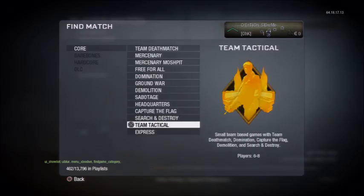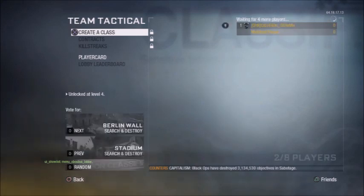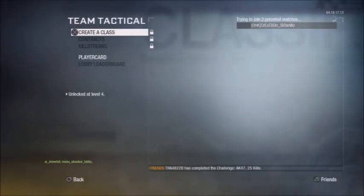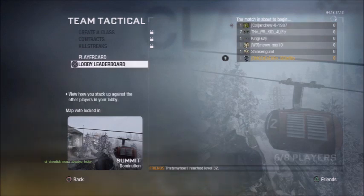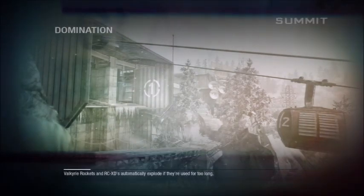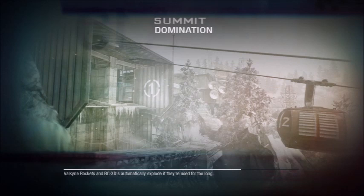You're going to want to go to Core and go to Team Tactical. It might be a little hard to find a game because there might not be a lot of people playing Team Tac anymore — most people in Team Tac now are just there for the glitch. A lot of people say it has to be Domination or Demolition, but this glitch works with any game mode. It does work with Search and Destroy, but that's probably not the best because you can only die once per round, and you need to kill yourself three times.